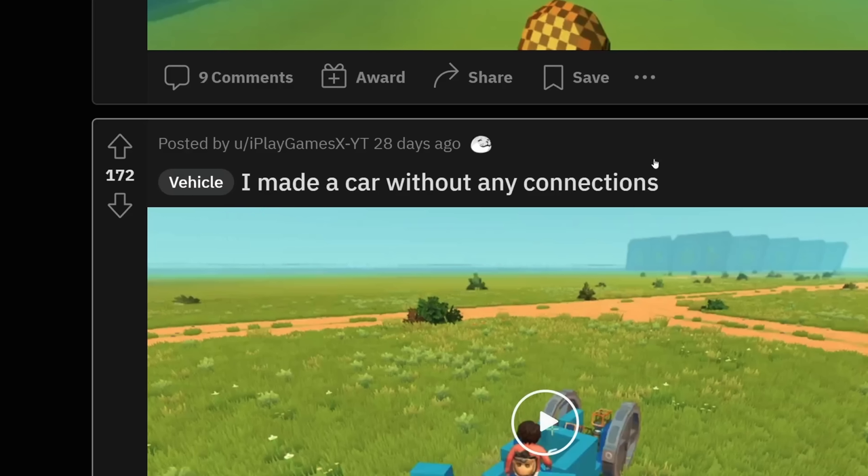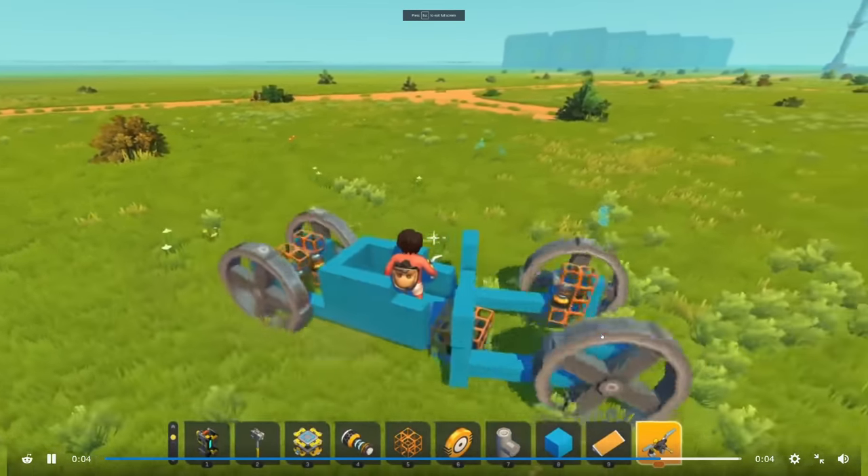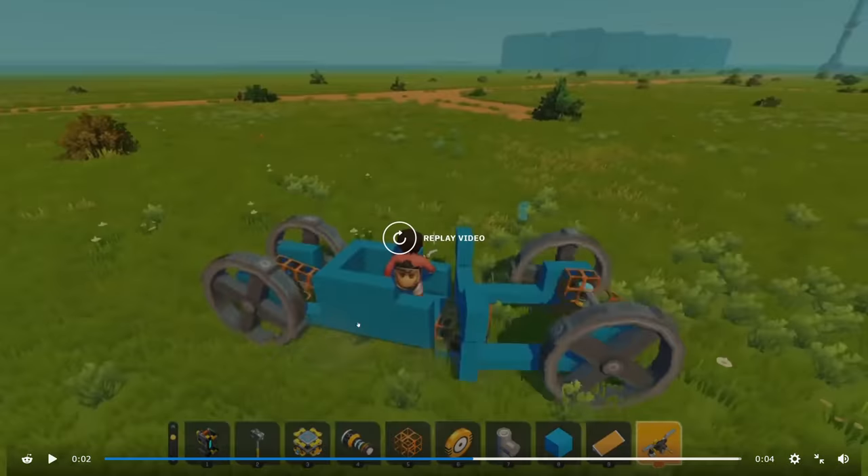I made a car without any connections. Now, this is really interesting. Whoa, this is even fast, and it also seems to work well. But yeah, okay, it's using the suspension glitch. Still, kind of impressive.